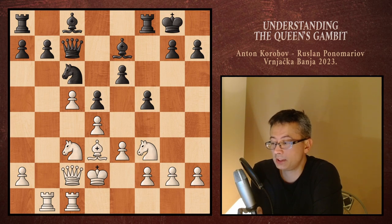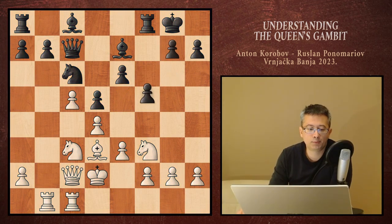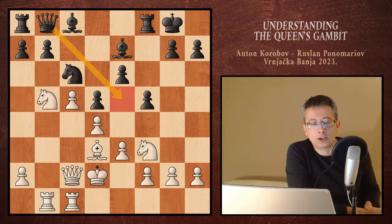Another critical moment and a huge decision by black, since it defines the situation in the center. It gives white the e5 square, which could have been avoided by playing g6 instead, weakening the king's position, but hoping for e5. White played knight to b5 and queen to b8 — black is still eyeing the e5 square with the queen. White's knight is no longer on c3 and is not putting pressure on the d5 pawn, so black may be ready to do the pawn break e5.